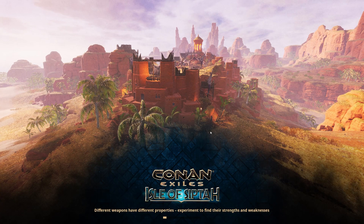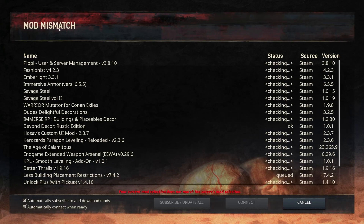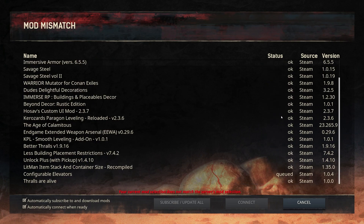It said mod mismatch — don't worry, this is totally normal. It means I'm running the game with zero mods and the server has mods, so it's going to check my client against the server. If my client has all the mods it will restart with those mods running and attempt to rejoin. If I'm missing any mods it will queue them up for download — like 'Less Building Placement Restrictions,' which I apparently didn't have. It will do the same for any players trying to connect to your server.